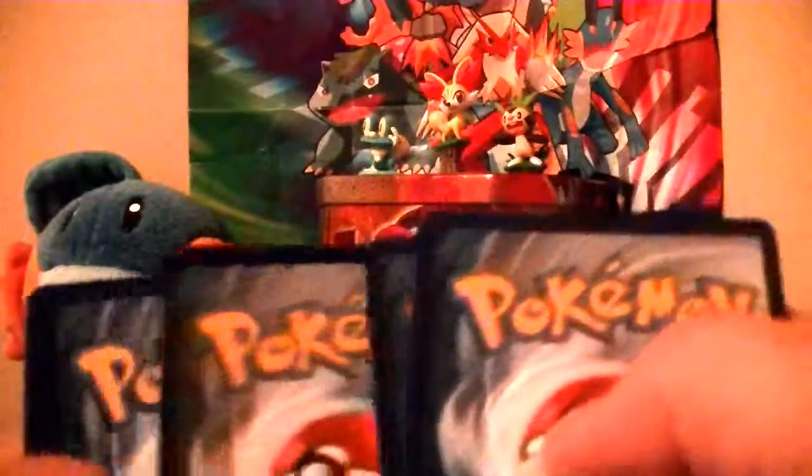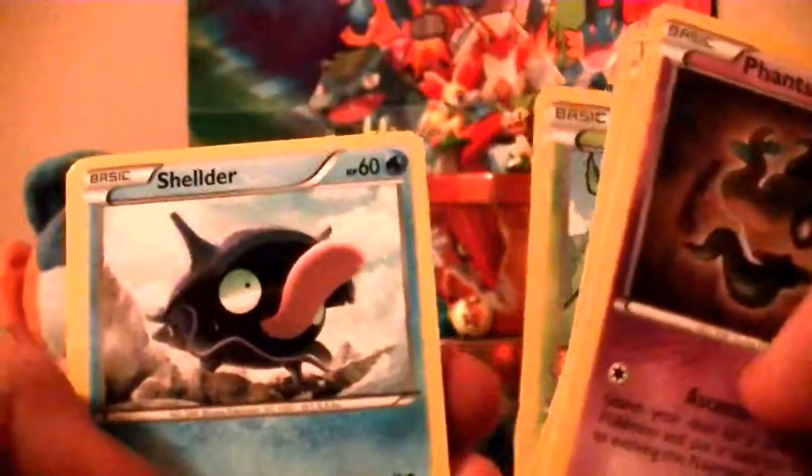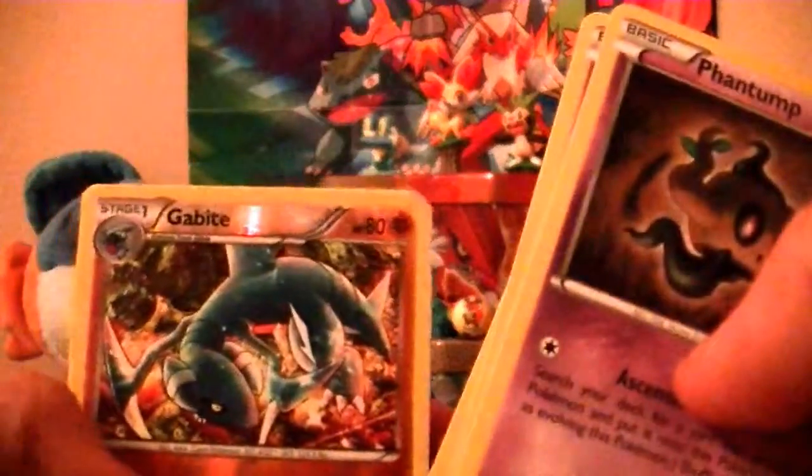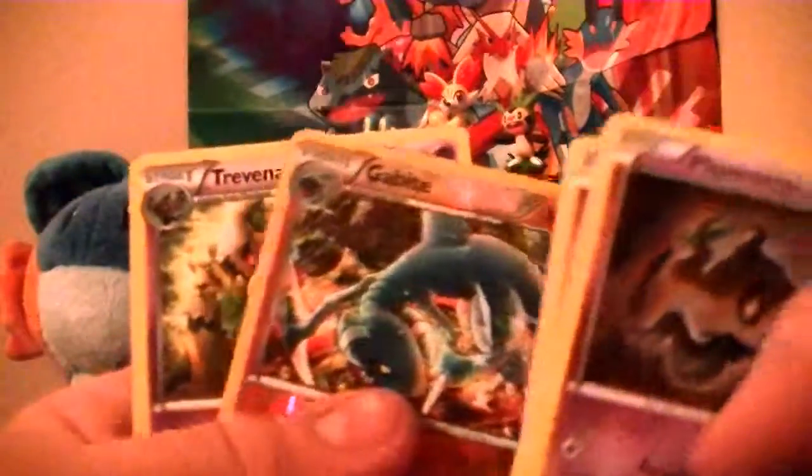So now let's get to the last pack. Maybe we'll get something new, maybe not — we'll find out in a second. So we have Fan Stump, Treppish, Tempol again, Shellder, Splash Energy, Monwile, Fighting Fury Belt, Max Elixir, Delinquent, Gabite, and a Gabite reverse holo — this is his evil twin brother. Reverse holo is a Trevenant, which is very nice.